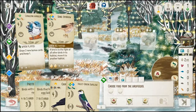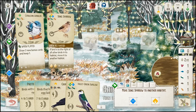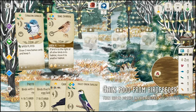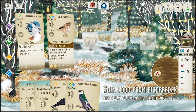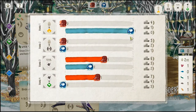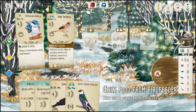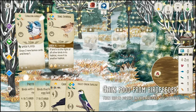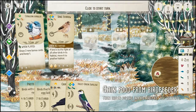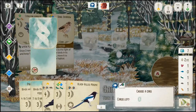Same cards in the tray, we'll get more food. I'll take a worm and a wheat, keep the Sparrow there. I didn't think about this in the moment — I have a bad habit of losing track of how many activations are left in the round. But I could have moved the Song Sparrow down.